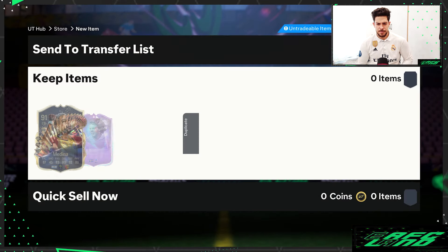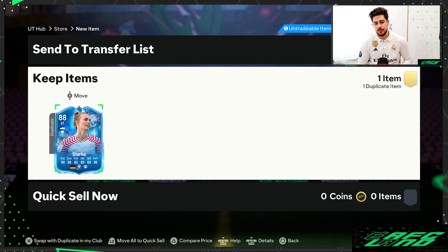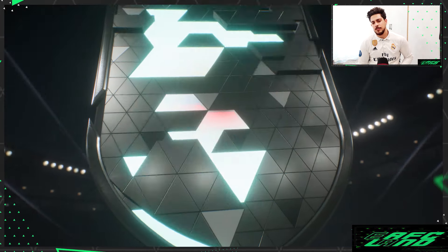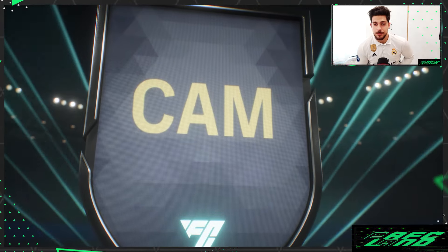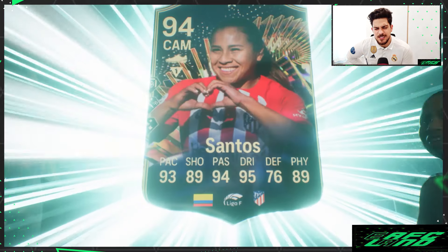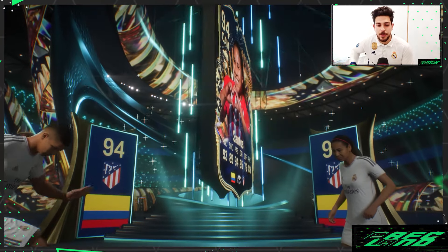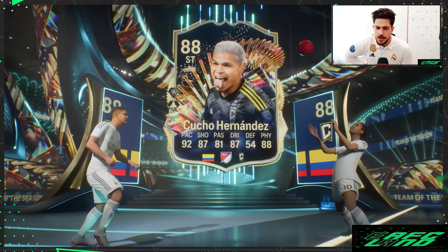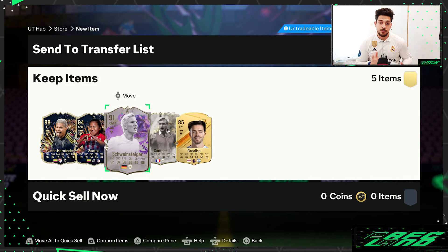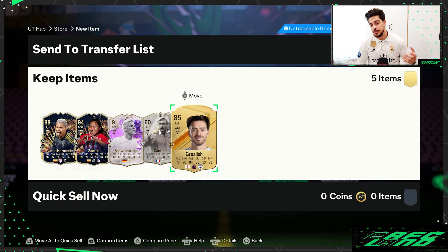Got Medina again and also one more as a duplicate. Last 85 plus times five — another Team of the Season from Colombia, Athletic Madrid. Sounds like a women's card — Hernandez, 88-rated. Also got Cantona and Schweinsteiger.